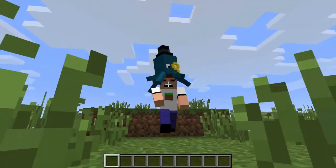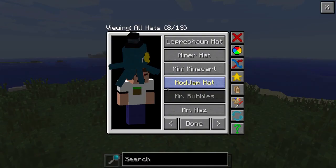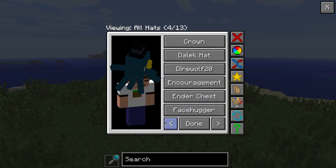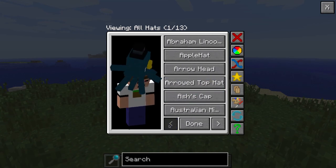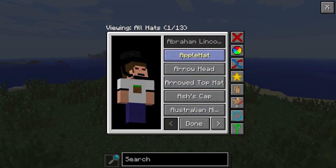To access the menu to change hats, when you have the mod installed you just press H. It has 76 hats total, and you'll see it laid out like this. It's awesome.